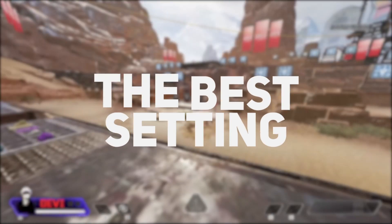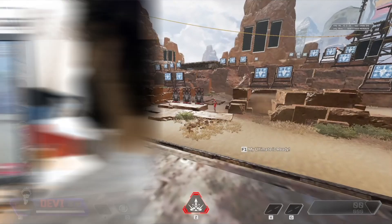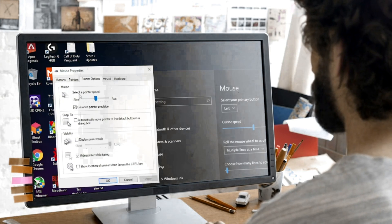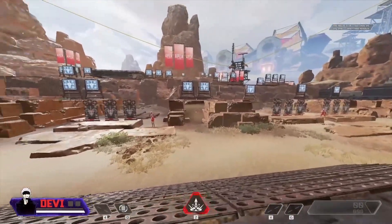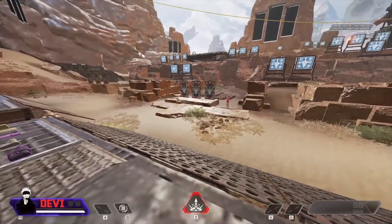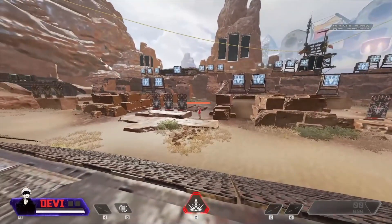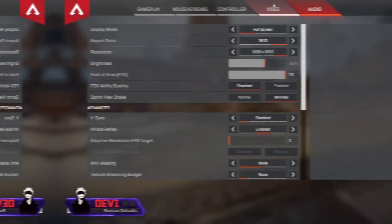Today we're going over the best Apex settings for mouse and keyboard on PC. This will help you spot enemies easier, improve graphical settings, enhance color pop, and maximize FPS. These settings will help minimize visual clutter — stuff like bushes and trees will be less of a pain — and it's going to help you aim and move properly and smoothly.